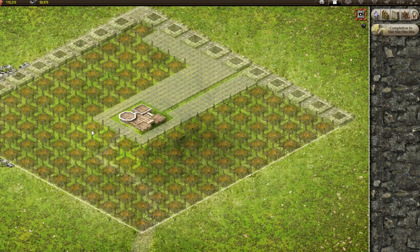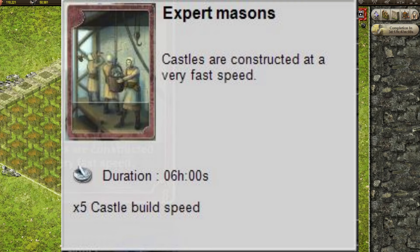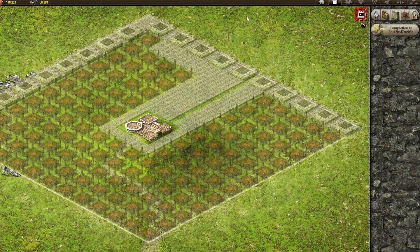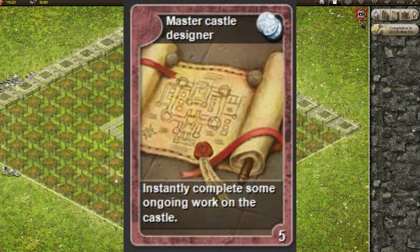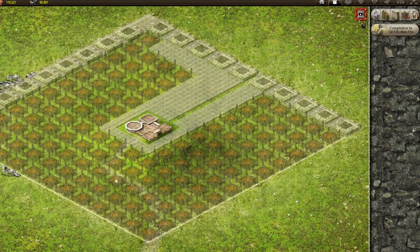The build speed card stacks with the instant cards, so I'll show you how to card this up so it doesn't take all year to build. You're going to want the Expert Mason's card — this is the most important card, it will reduce all build speed by 5, so instead of 18 days it's only going to take 3 days. Now go and buy a bunch of Master Castle Designers. This card is 6 hours, so you need 4 of these per day. I play the necessary cards to complete the construction of this castle.